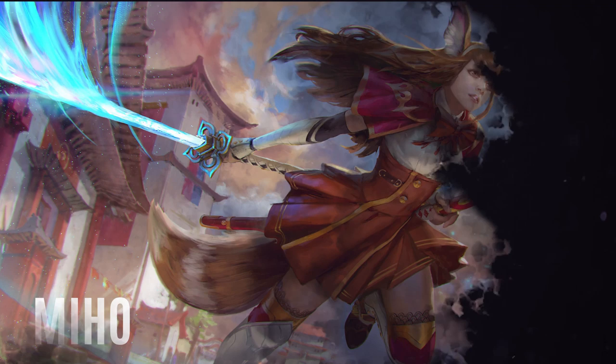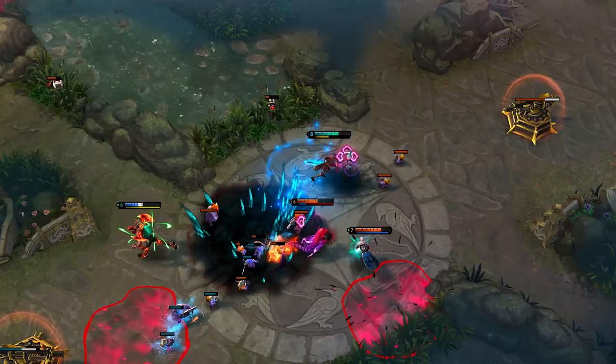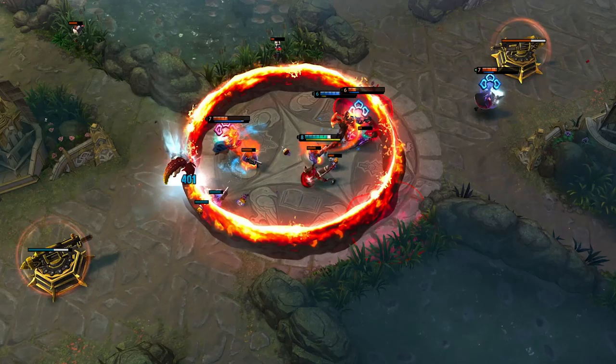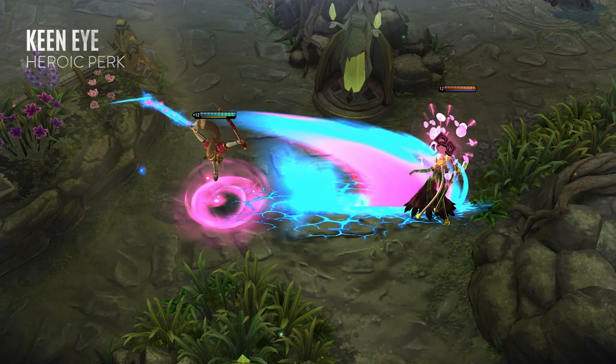Hey, this is Ciderhelm and welcome to the Vainglory Heroes Spotlight. Today we'll be looking at Miho, a swift swordswoman that can cut through any obstacle. Miho functions as a powerful duelist as well as an assassin in teamfights. Careful usage of her perk will leave her enemies vulnerable, allowing her to quickly slice through them and remove them from the battle.